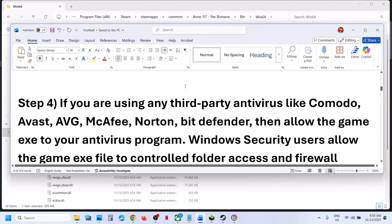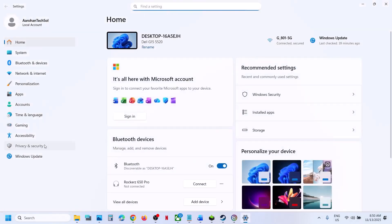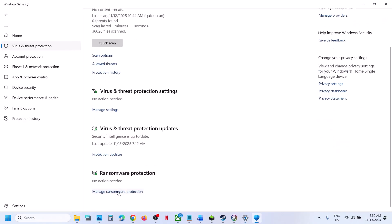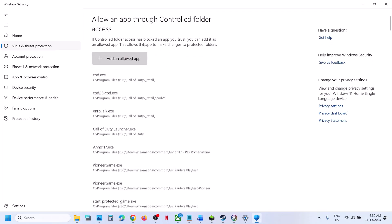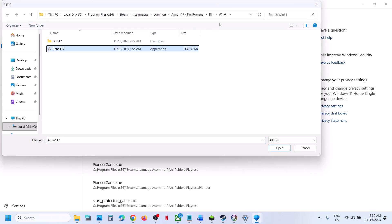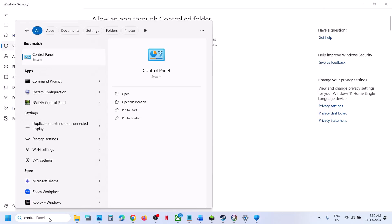The next step concerns antivirus settings. If using Windows Security, open Windows Settings, go to Privacy and Security > Windows Security > Virus & Threat Protection, scroll down, and click Manage Ransomware Protection. Click 'Allow an app through Controlled Folder Access', click Yes, then Add an Allowed App > Browse All Apps, navigate to the game installation folder, open bin > bin64, and select the game exe file.